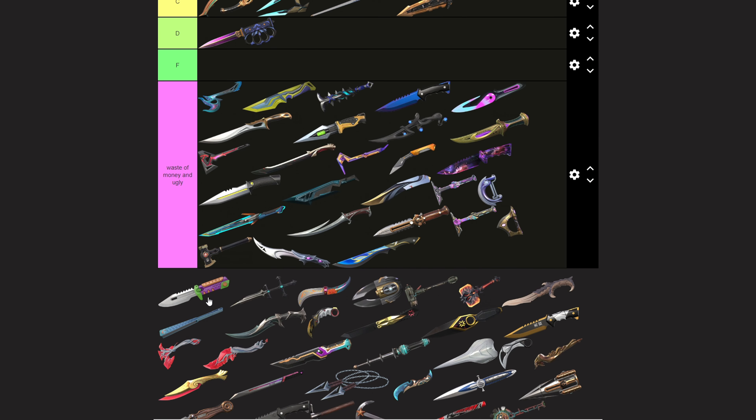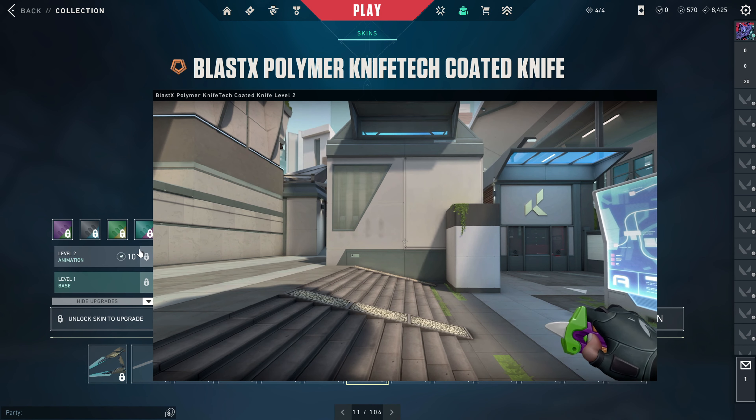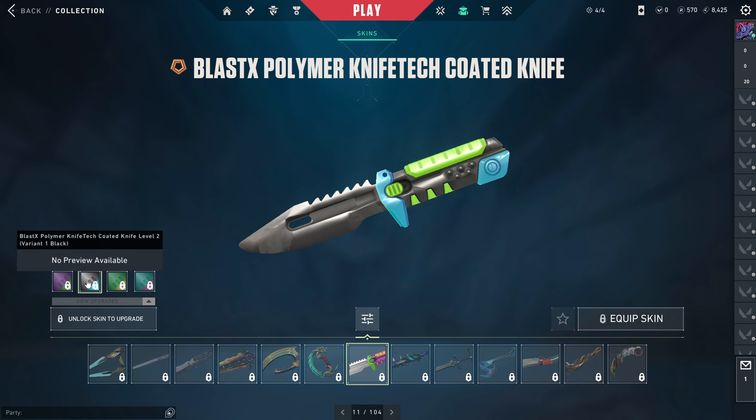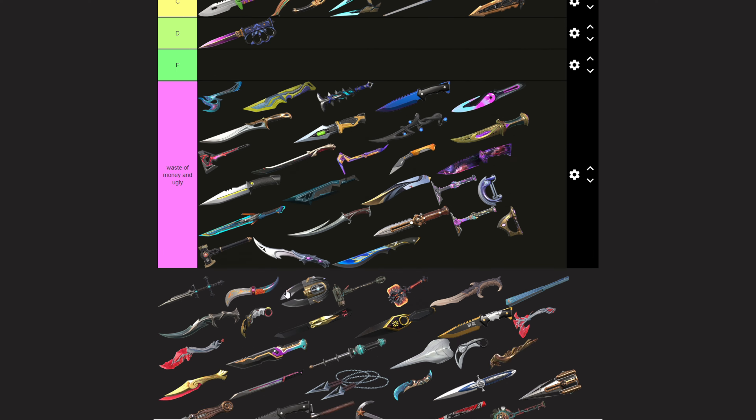The Goofy Axe Knife is kind of cool — the pull-up animation is cool, but it's not that crazy. If you're a meme guy, you can use it and it'll be cool for you, but it's nothing serious, so I'm gonna put it in C tier.